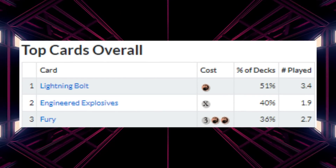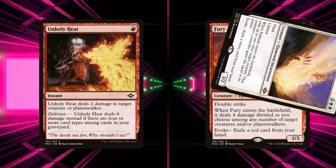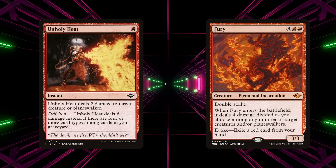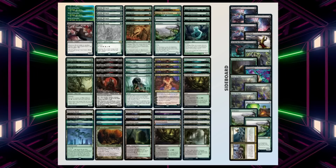In modern, creature decks have been struggling to keep up with all the efficient removal spells like Fury, Unholy Heat, and many others. But one creature-based deck has continued to dominate in the modern format. In today's video, I'm going to be playing a deck called Yawgmoth.